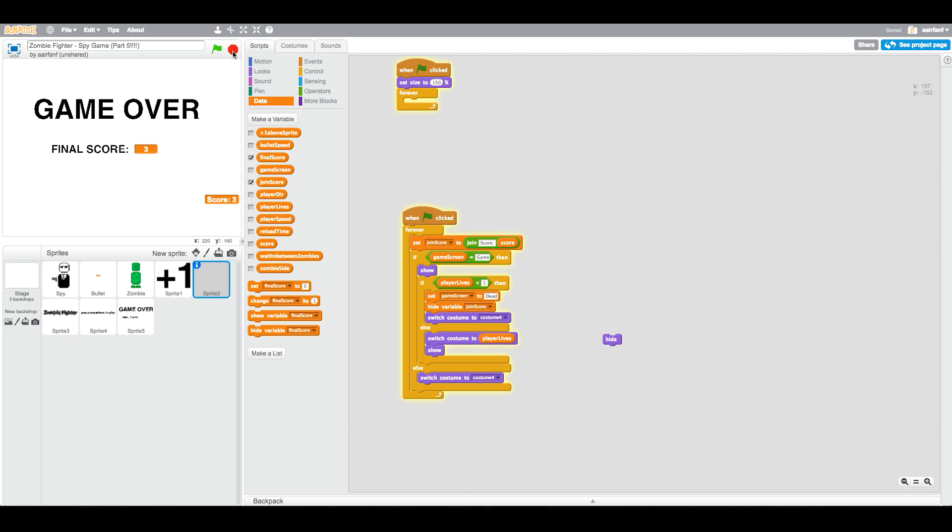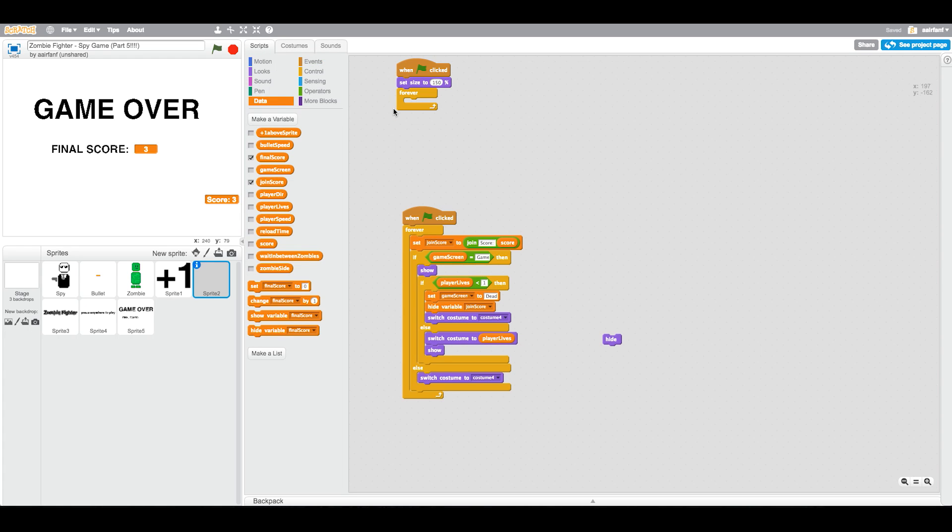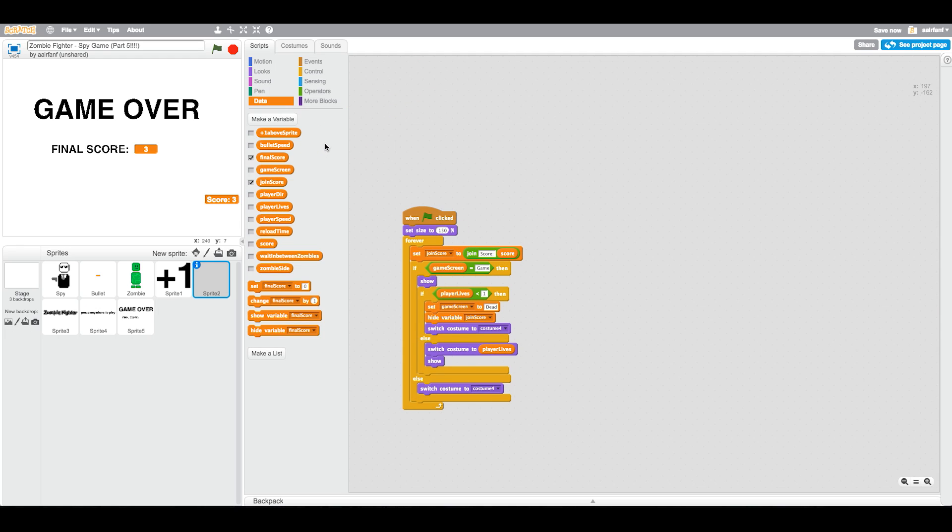So what we're going to be adding today is the ammo packs, as I said. But before we do any of that kind of coding, I want you guys to see my Sprite 2, which is the live sprite and the code. Because I did change a bunch of things. I want you guys to just copy this, because it wasn't working and it was showing on the main screen. So I had to fix some things by myself, and I didn't do that in a tutorial. So if you guys aren't updated with this, go ahead and just do that.